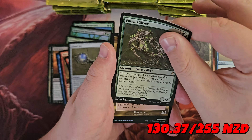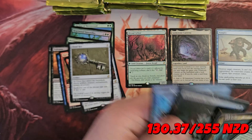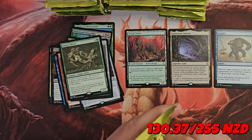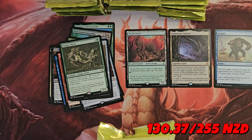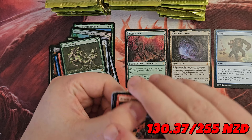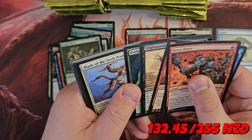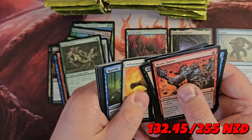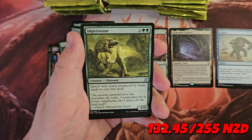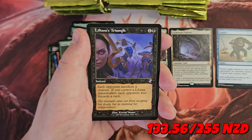Fungus Sliver — there is a Sliver — and Tidehollow Sculler. Deep Cabinet Foil. Not having much luck on the time-shifted cards. There are a fair few: Thoughtseize... can't think of any more, but I promise you there are. Simeon Spirit Guide — not sure if he's worth much but useful to have. Riptide Pilferer, Harmonic Sliver, Imperiosaur, Sedge Sliver, and Liliana's Triumph.